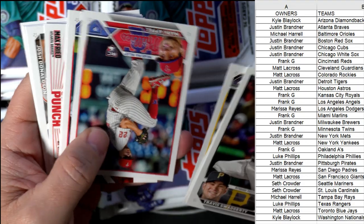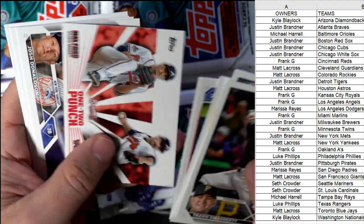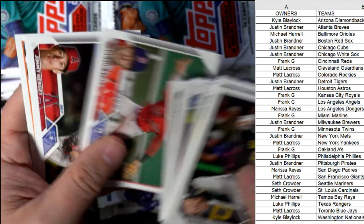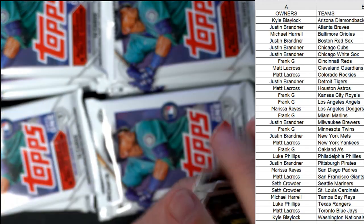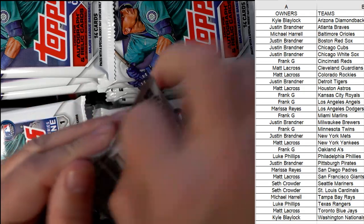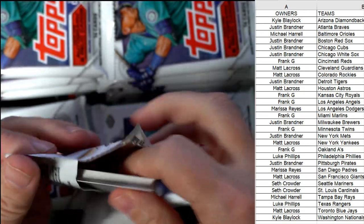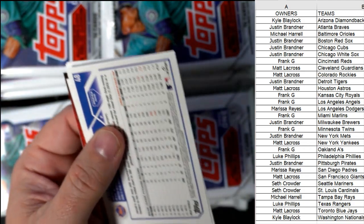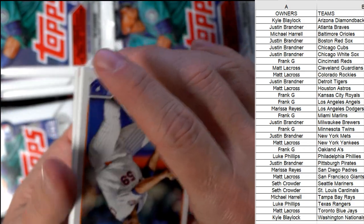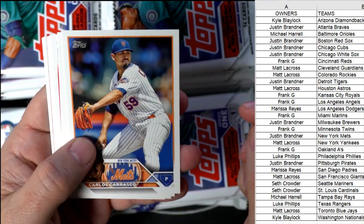Alright, here we go — one-two punch. Max Fried. Nothing too crazy in that pack, nothing bonkers. Looking for short prints, gold, mirror image variations, aka inserts, heavy lumber inserts, all that good stuff.